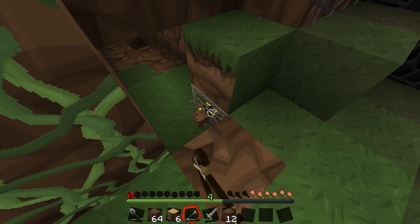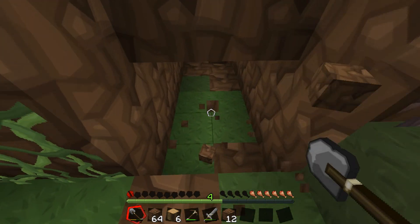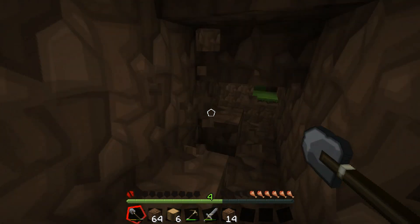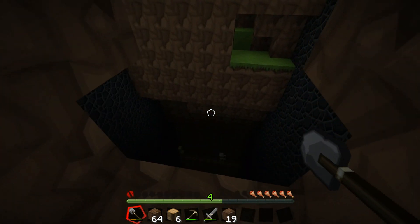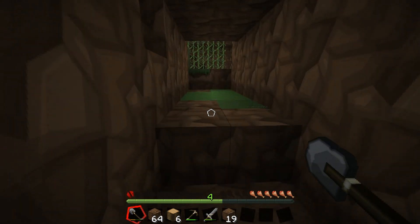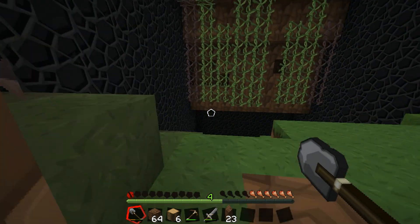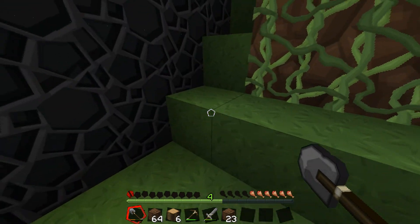Make iron tools, make an infinite water source, find and harvest sugarcane, make a bookshelf, enchant an item, make a house, find, harvest and grow red and brown giant mushrooms, find and activate the hidden chicken spawner, make a cake, make TNT, tame a wolf, make a wheat farm, make a melon farm, make a compass, and harvest all eight diamonds.